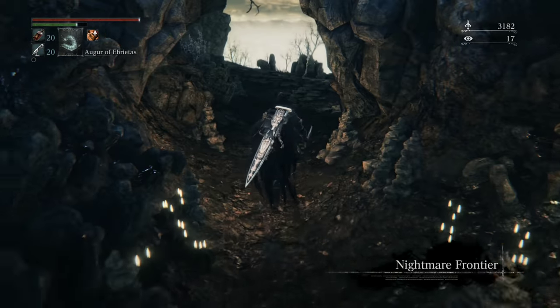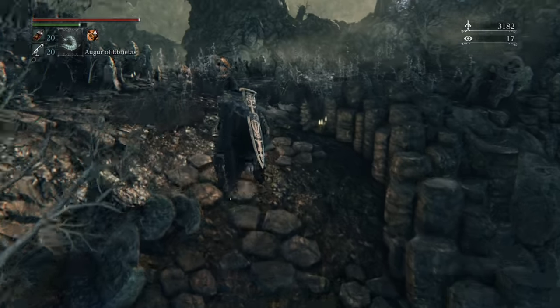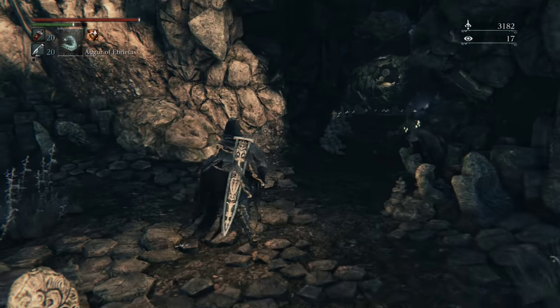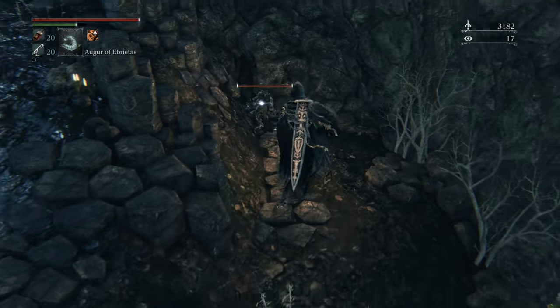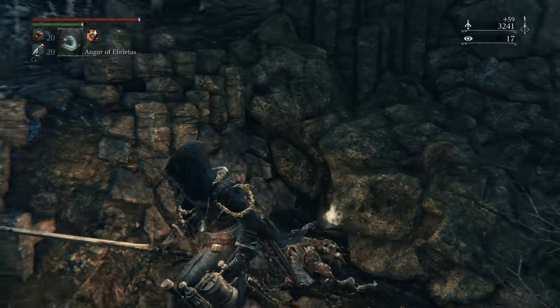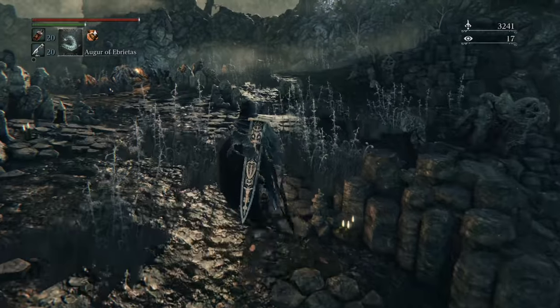Right at the start here, pretty much as soon as we run outside, there's going to be a skitters. Where did he go? There should be a skitters right here — skitter right outside at the beginning. There he is! This area is filled with them, so it's definitely a good zone to go to. Lots of skitters, super skitters, and upgrade mats.